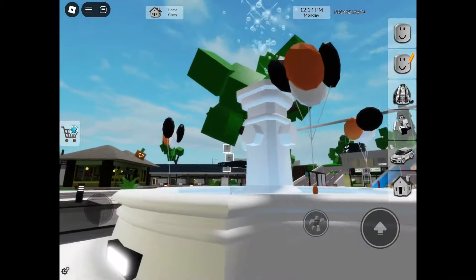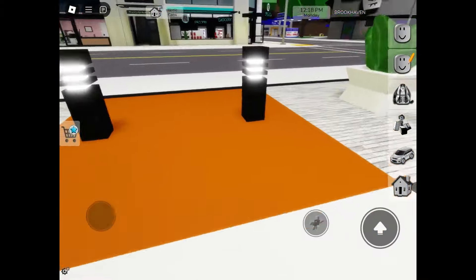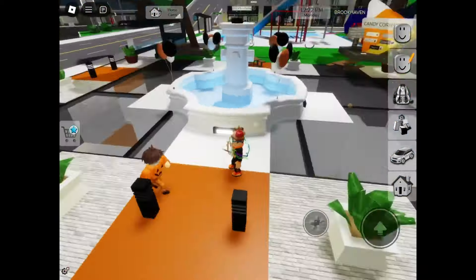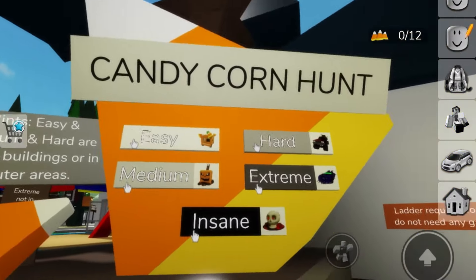First, I'll start by going over what changed by spawn. Look at this — there are some balloons, nice. And these stones also changed, they are orange now. Cool, right? It just gives that Halloween feeling.